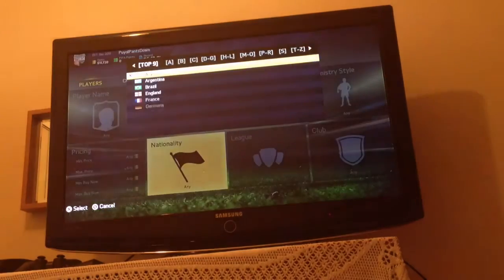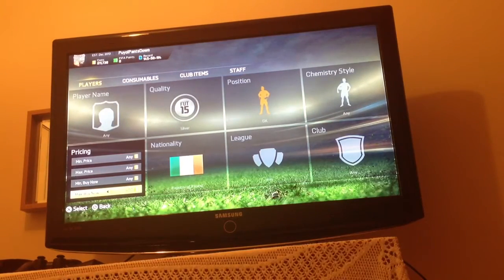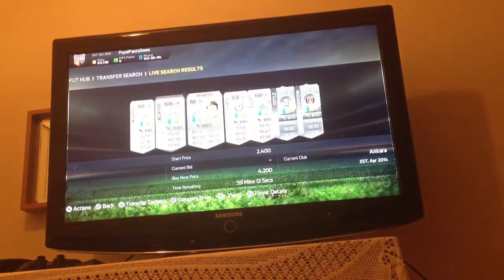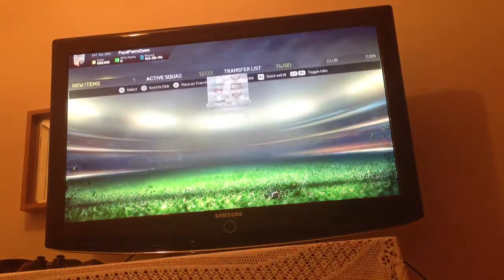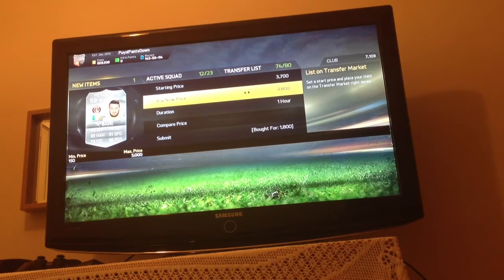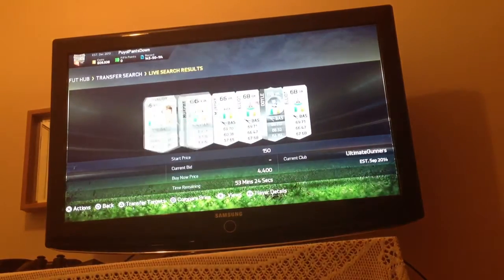The first one is probably Republic of Ireland goalkeepers — I think this is the best one. As you can see, they're going for maybe 4,500 coins, 4,600, there are a couple at 4,400. As you see there, I just picked one up for 1,800 coins and I could sell him for let's say 4,000 coins. Put him up for 3,900 coins and I guarantee you he'll sell nearly instantly.